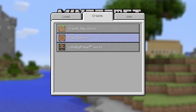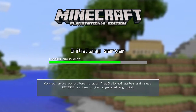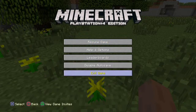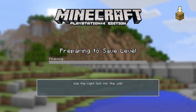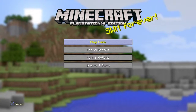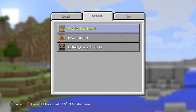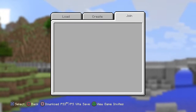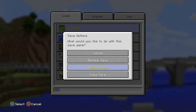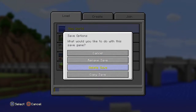So we need to press R1. I just pressed R1 and didn't mean to do that. So how do I delete a Minecraft world? They have changed it to triangle. This is so much easier, but anyway there have been some new features.